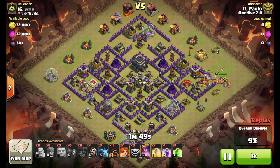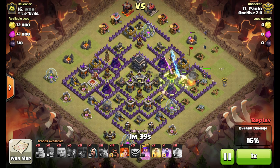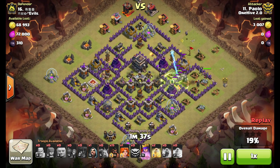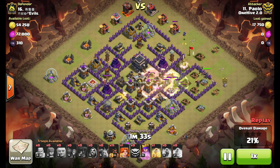And once that wall is opened up, here come the Valks. They're going to take out that queen almost instantly, and that jump spell is going to lead them right into the core — no room for any traps in there. The Rage and the Heal are going to keep them alive and push them through.